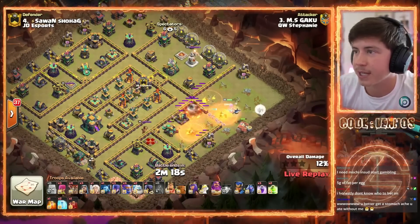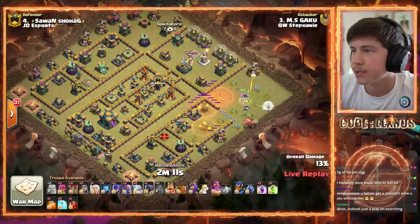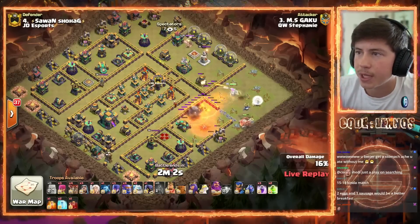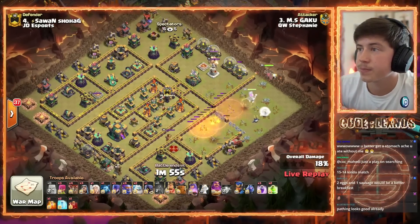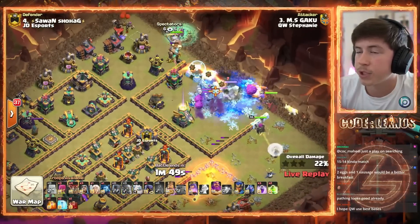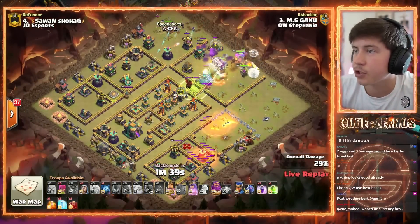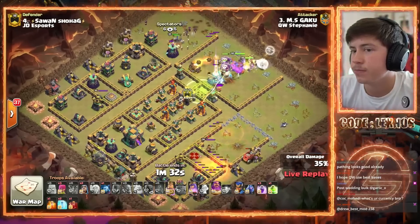We got Gaku going in with the first attack — a little Super Bowler Smash action to kick things off. He starts with a Warden Walk on the right side of the base, Flame Flinger to support. The Flame Flinger's gonna go down for that Scattershot, then we smash in toward the Eagle Artillery and jump our way into the core where all those Inferno Towers are. Queen pulls the Warden up, Bowlers are in, King and Witches from the top side of the base. Golem pops — freezes right away — we get through that Barbarian King.